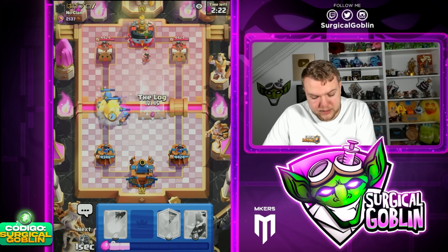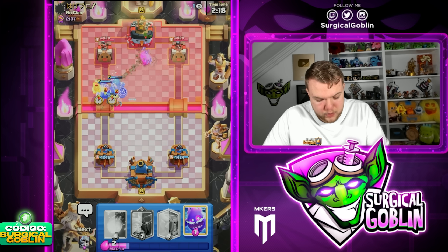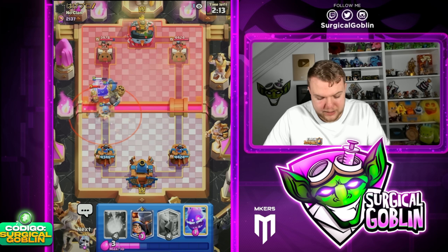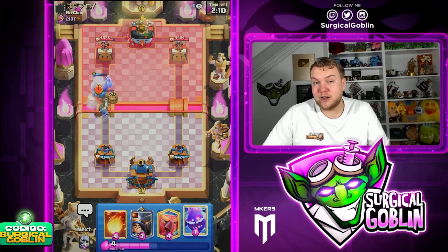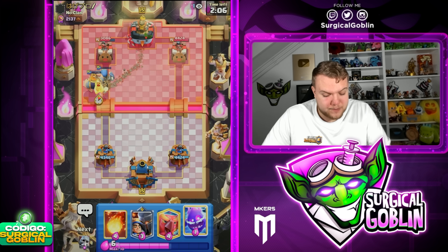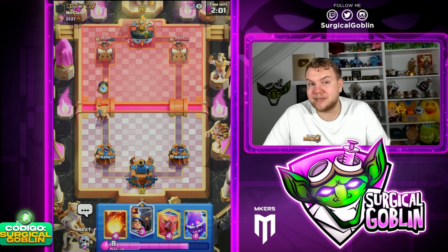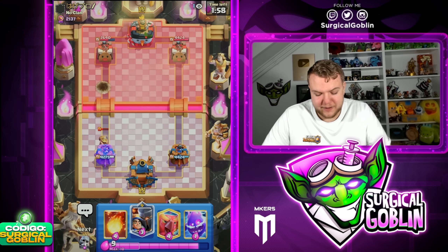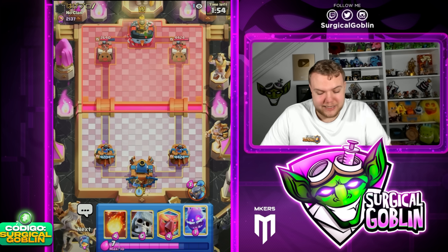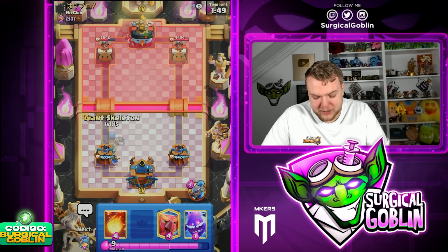Let's go Fisherman here to pull the Valkyrie towards our Giant Skeleton. I think I know this guy — I think he's a Balloon player. I think he doesn't have much against Royal Giant; his only cards are like Nado. He might Nado or go with Valkyrie, but Royal Giant in general should be pretty hard for him to defend. The Giant Skeleton body-pushes so much against the Royal Giant, which in some situations can help a lot — sometimes even body-pushing the Royal Giant towards the tower.